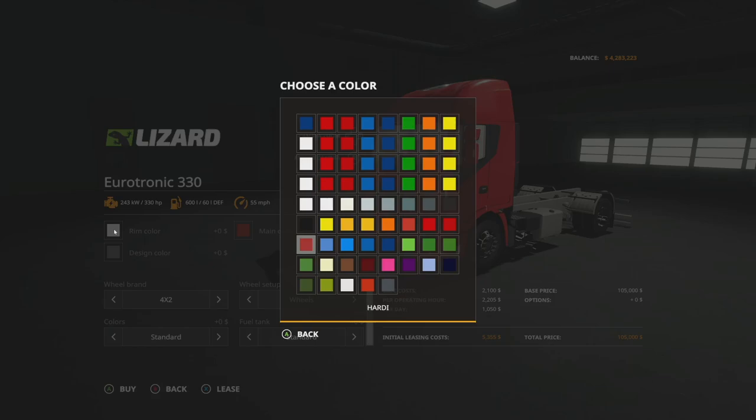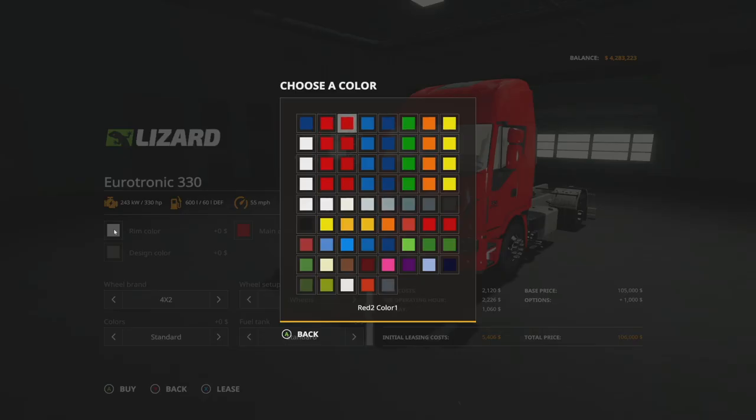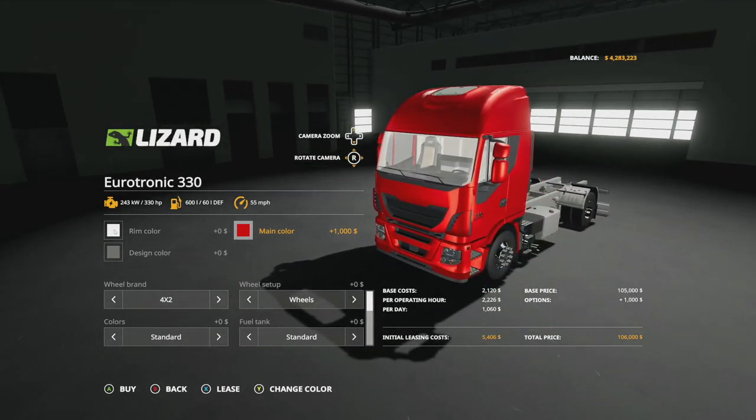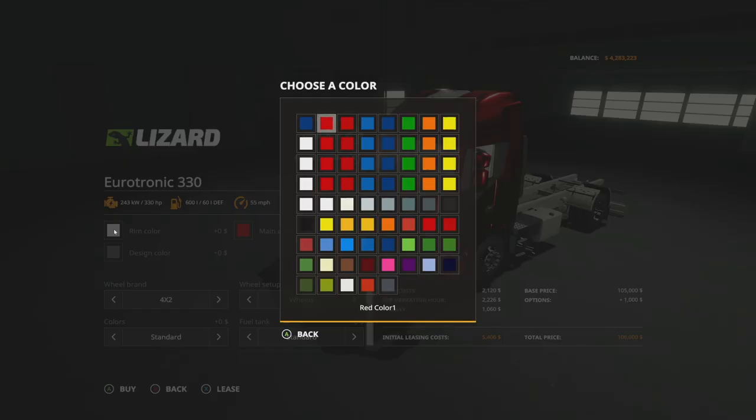Main color, you've got all of these. These are like a matte and all kinds of stuff. One is going to be normal, and then you've got two, which is a little bit more glossy but not too crazy. Three is more of a satin look. And then you've got Chrome. You've got different versions of these — like a light version of red and then a darker version of red. Lighter color of blue, darker version of blue.